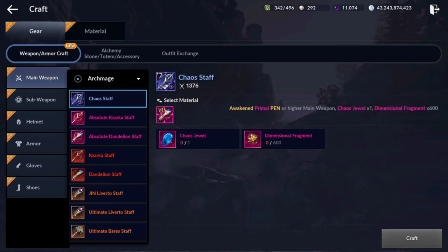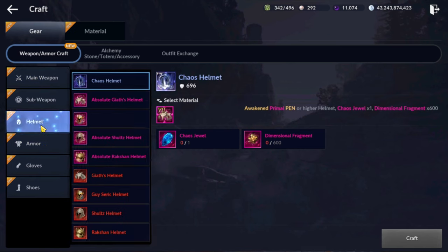There are two orders to craft Chaos gears. If you are confident on your character and will not change for a few months, craft the main weapon first, then sub-weapon, then armor.